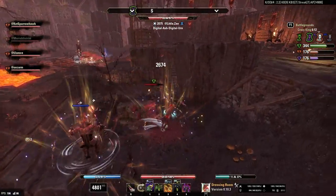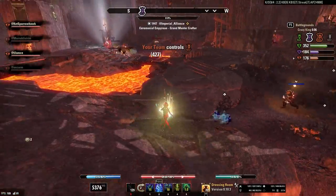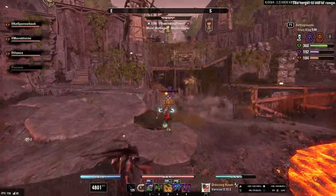This is a Stamina Necromancer Bow build updated for High Isle and optimized for Battlegrounds. It's a well-rounded build with plenty of long-range damage and great survivability. It has speed, sustain, and group support. All the bases are covered, plus it's just a fun build to play.